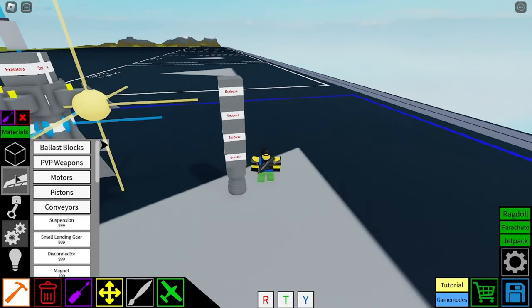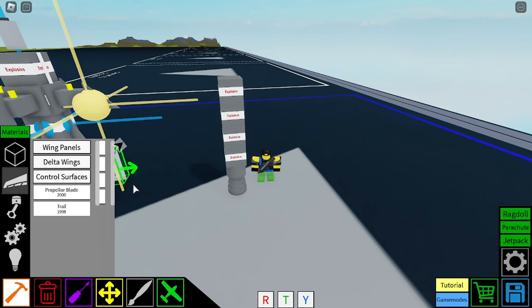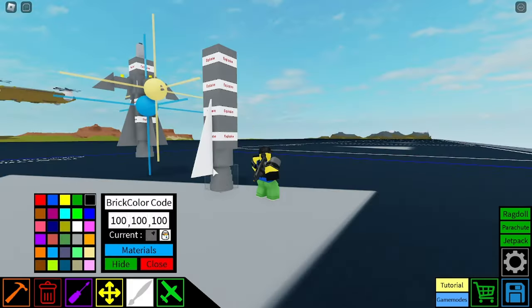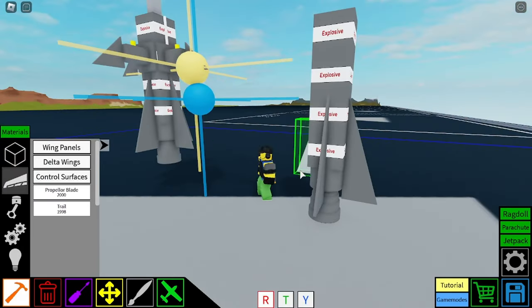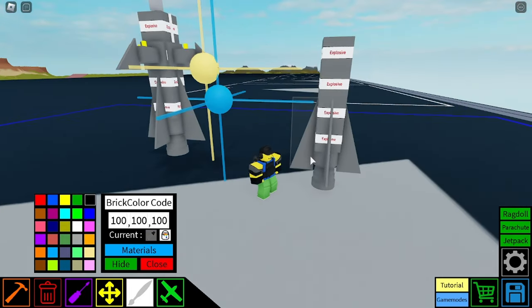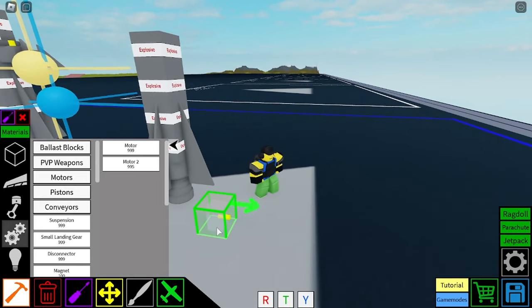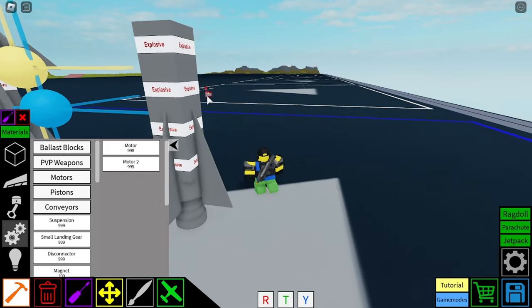And then we will need four delta wings — delta wing one by threes. And then this next part is where you would steer it, or how you would steer it. First go into this little screwdriver thing right here and go over to the speed and set it to five. That's the main essential.